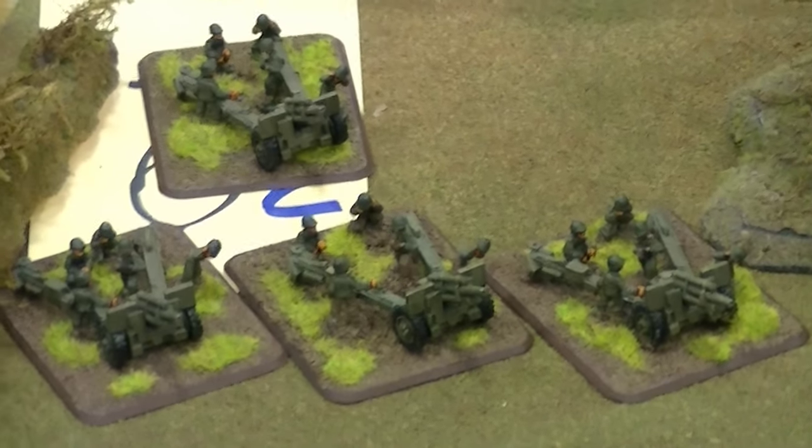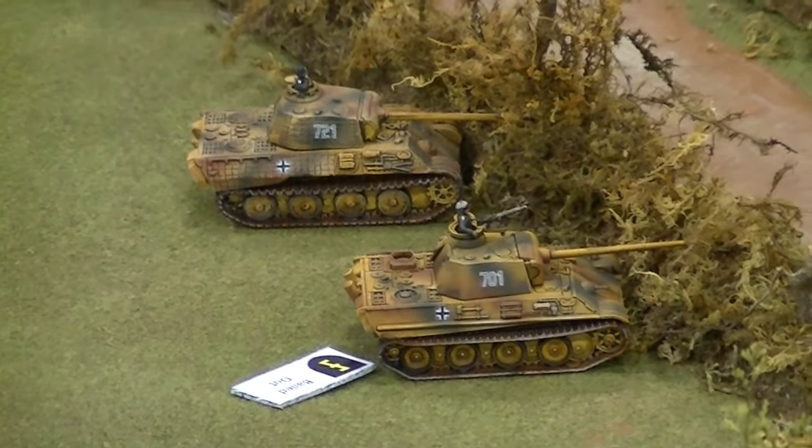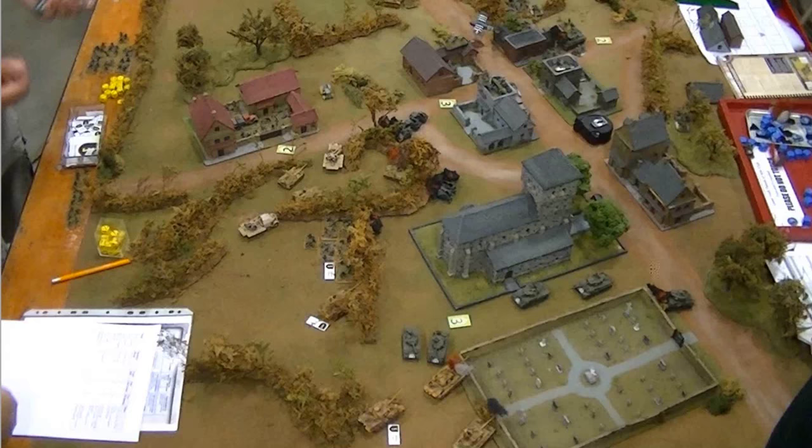The artillery opens up on those Panthers on the American right flank, hits, and causes one to bail. This is the board at the end of that extraordinary American turn. On their left flank, the Shermans came out of hiding and rushed through the Panthers — destroying them, throwing smoke, all kinds of chaos. In the center, the recon continued to be bold and took out yet another German infantry platoon. On the right, they're slowing the Panther advance through artillery. This was truly the turn of the Americans.